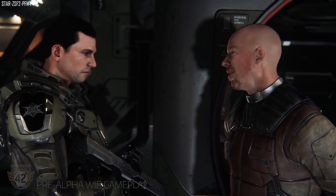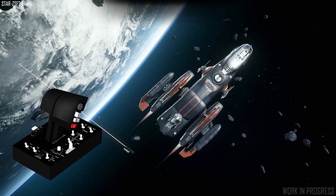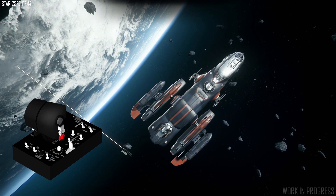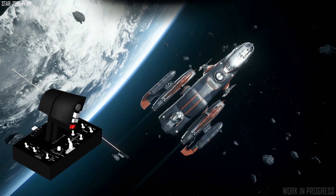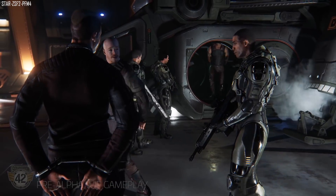On Around the Verse this week there was a new flight model control update. They used CitizenCon feedback to address the controls, specifically using the throttle controls for the HOTAS. Going forward with 3.5, the default for the throttle is: if you have the throttle positioned at half throttle that equals 0% thrust. If you push it forward all the way this will achieve 100% forward thrust, and if you pull it all the way back this will achieve 100% retro or reverse thrust.